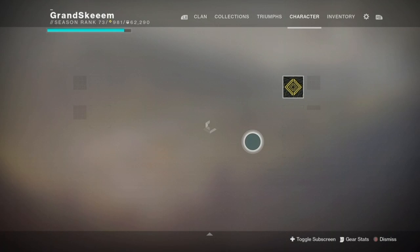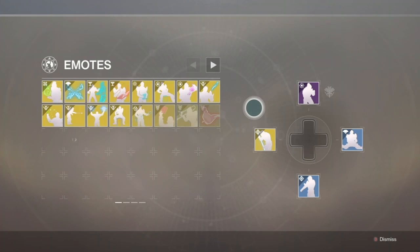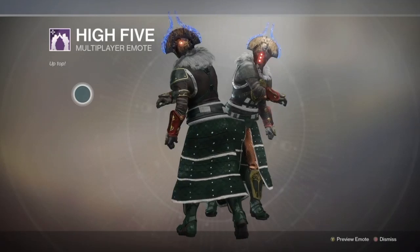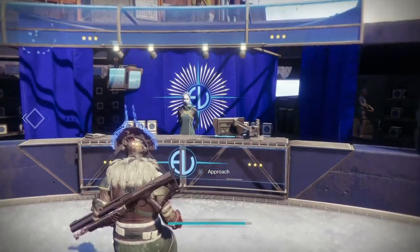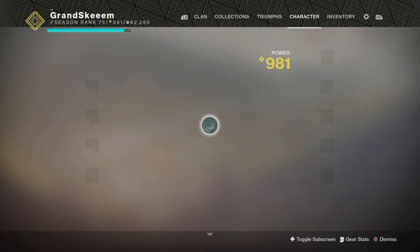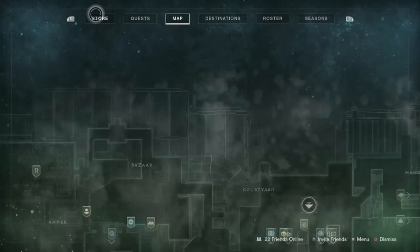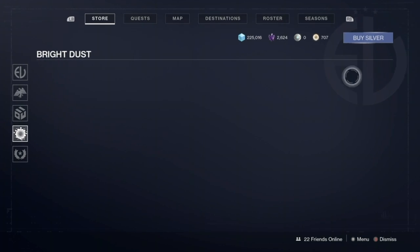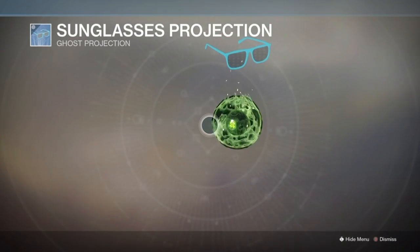If you hit down on the D-pad it brings you to your emotes, and you'll see all the emotes I've collected. Destiny was one of the first games I ever saw emotes in — they even had the Hotline Bling dance back when Drake first came out with it. You can also access the store from the map by holding down Select, so you can check this stuff out even if you're on other planets.